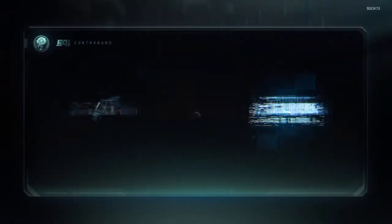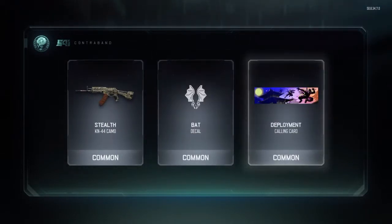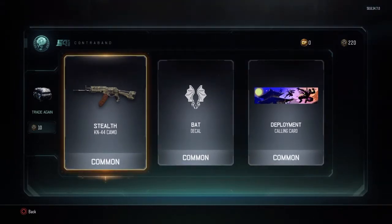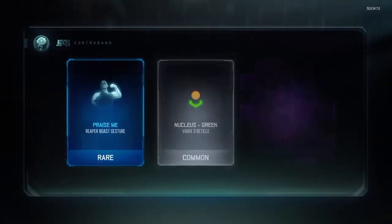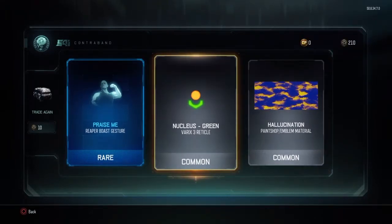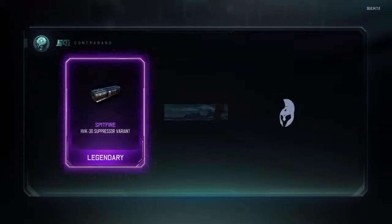We got a certain amount left and then we're gonna open up some rare ones. Stealth bat and deployment calling card, deco and a camo - all of them common. I kind of think of that as garbage, but whatever. I want to get like a legendary deco, that'd be cool. Praise me reaper nuclear screen - yeah, one good thing.